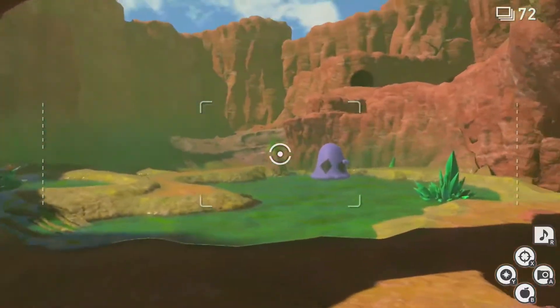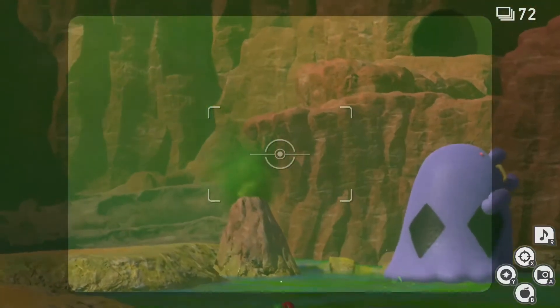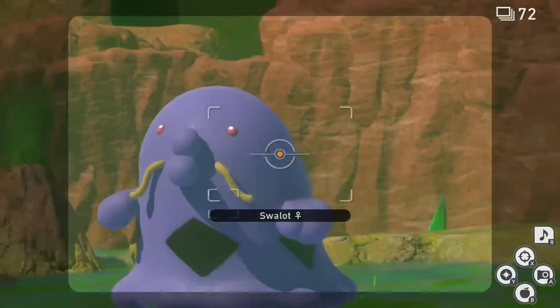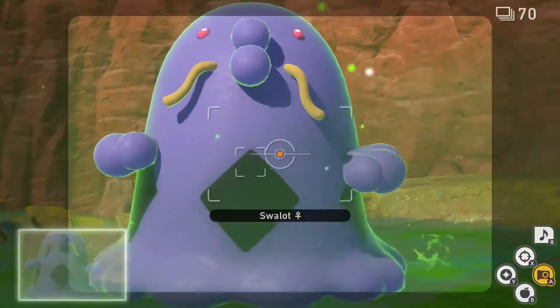When you reach the Poison Marsh you will see a Swallot sliding around on the right. Throw a Flufffruit near the path to prompt the Swallot to rush over, eat the Flufffruit, and celebrate after. Once the Swallot has finished celebrating, hit it with a Luminal Orb and unload your camera while zooming in and centering it in frame for an easy diamond rating.